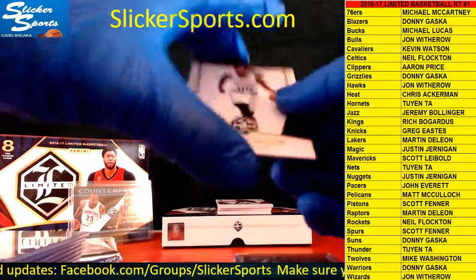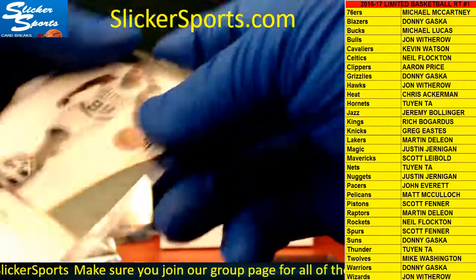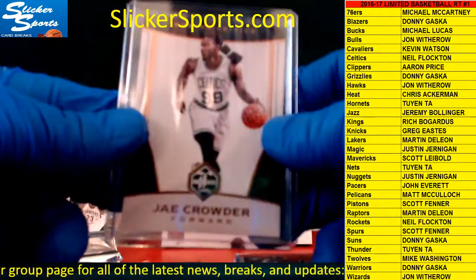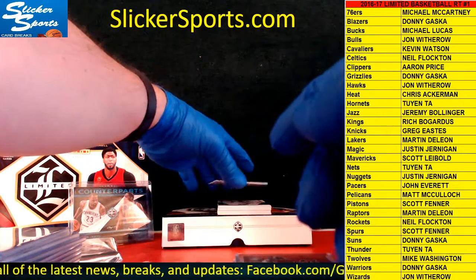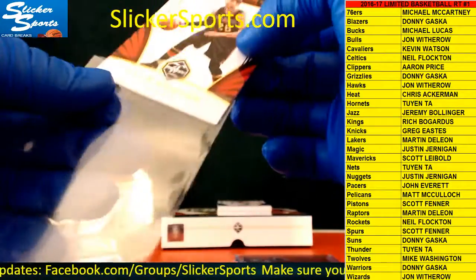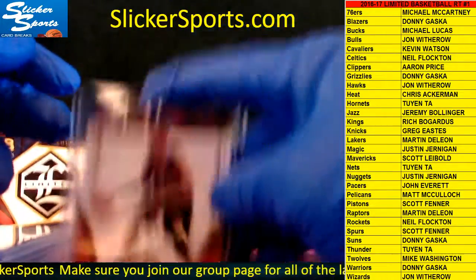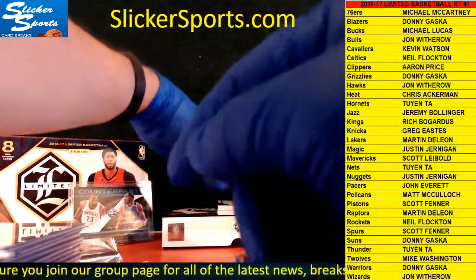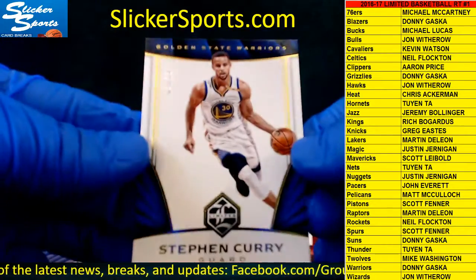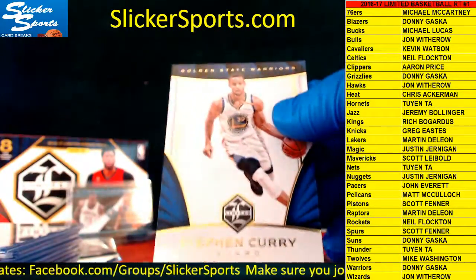First up we have a couple base cards — one for the Celtics, Jay Crowder, goes out to Neal. And for the Hawks we got Kyle Korver. Hawks are John Withrow. And we have a numbered base going out to the Golden State Warriors — 4 out of 25 for Steph Curry, for Donnie. Steph Curry numbered base.